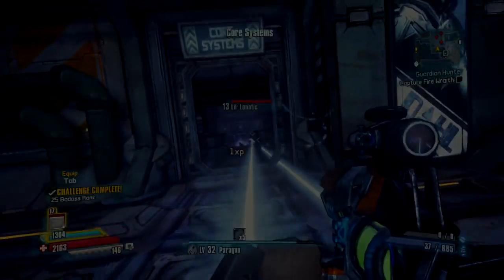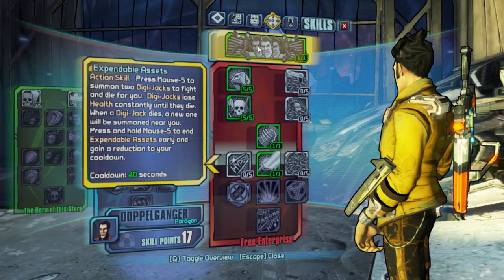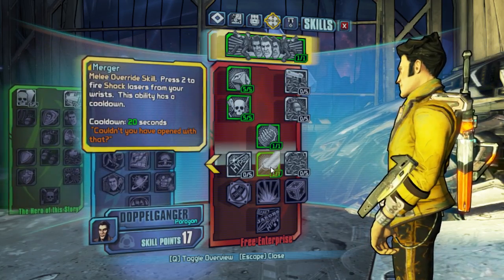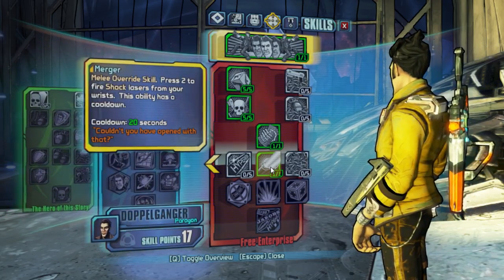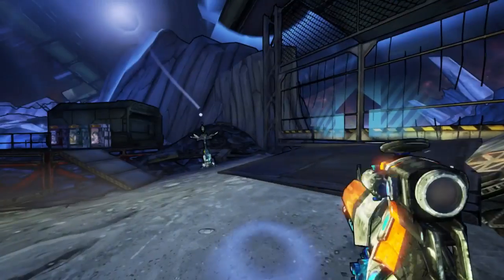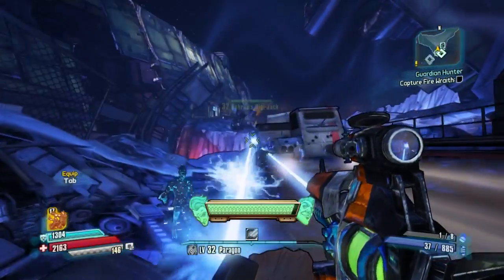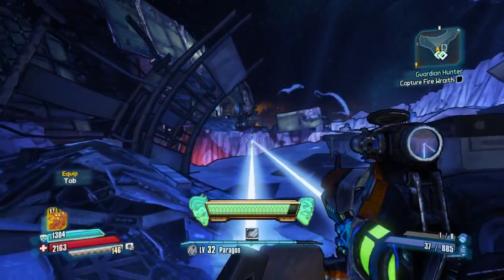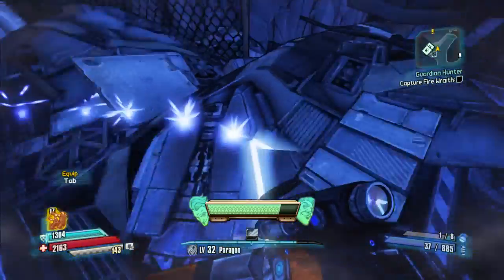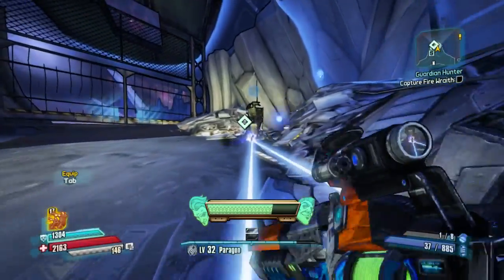What you're going to obviously need for this is to be spec'd into your action skill as well as the skill Merger. These two things will be combined in order to create this. What you're going to want to do is activate your wrist laser, and just before the beam actually comes out, use your action skill. This will trick the game into thinking that it doesn't actually ever activate, but at the same time it does, so it never goes away.